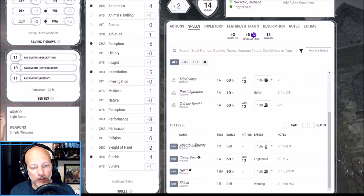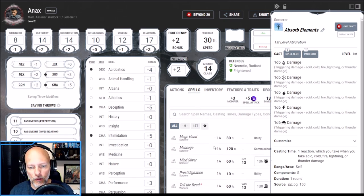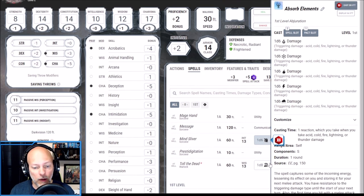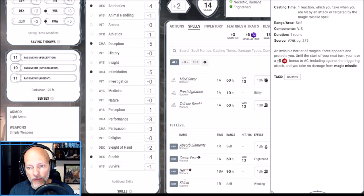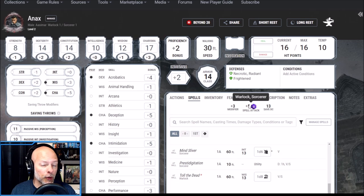We get two first level spells, and I decided to go with reactions to help protect us. The first is Absorb Elements — as a reaction we can gain resistance to Acid, Cold, Fire, Lightning, or Thunder, taking only half damage. The other is Shield, which creates an invisible barrier of magical force giving us a +5 to armor class until the beginning of our next turn. With only an armor class of 14, that's going to be very handy.